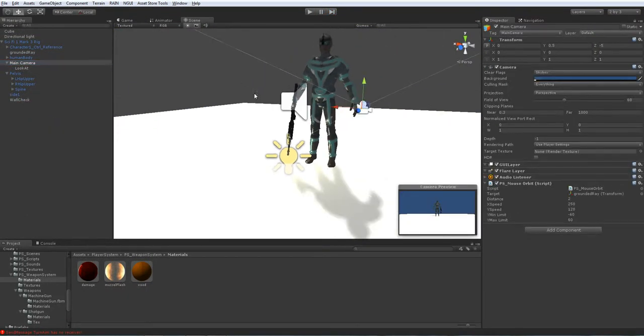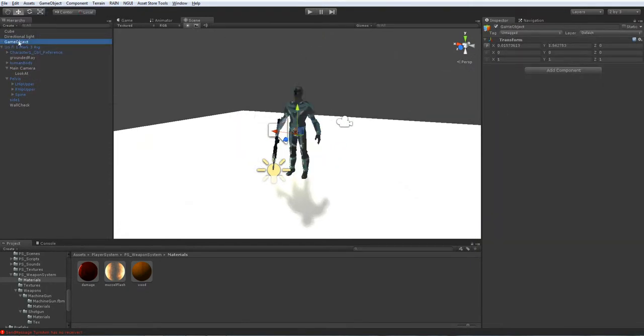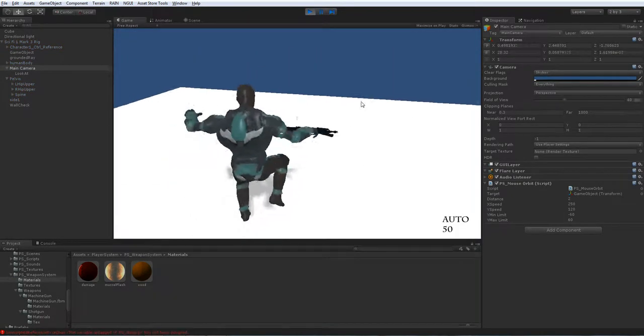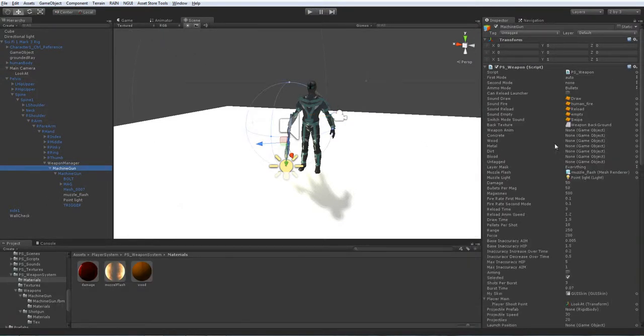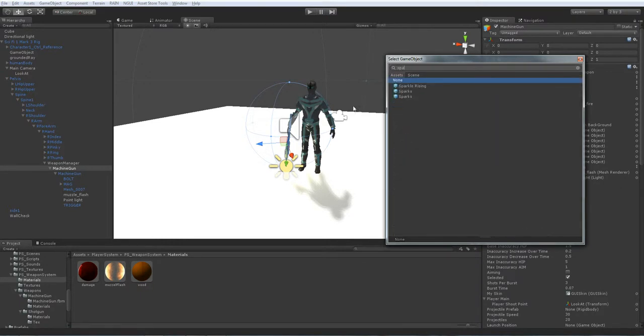First I'd like to edit the camera a little bit. Go to the character and create another empty game object for the targeting of the camera. Set the height to about 1.5 and the z to 0.5. This is the object which the camera is gonna rotate around. We're also gonna assign the particles — sparks — for the impact effect. They're already inside it.